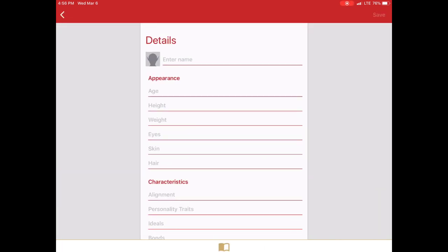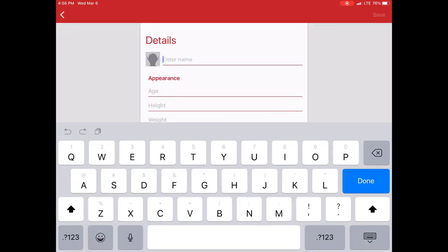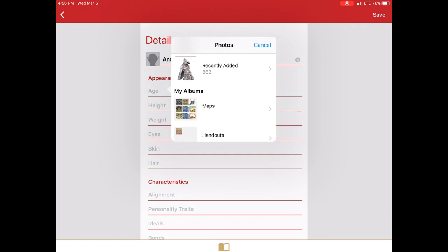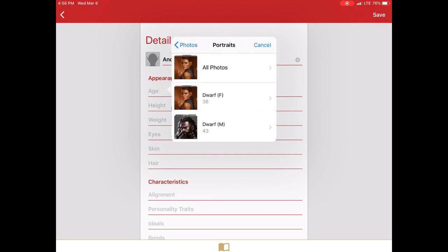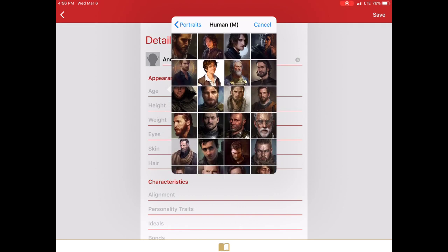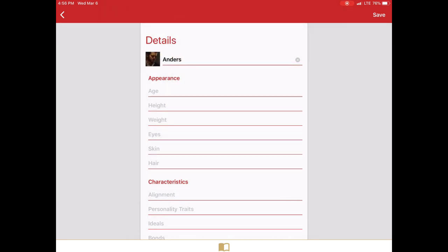The final step is our finishing details and this is where we would put in our name. You can select a portrait — we'll just go with the first one up here. And I can fill in my age, height, weight, eye, skin. I'm just going to skip that for now and click save.